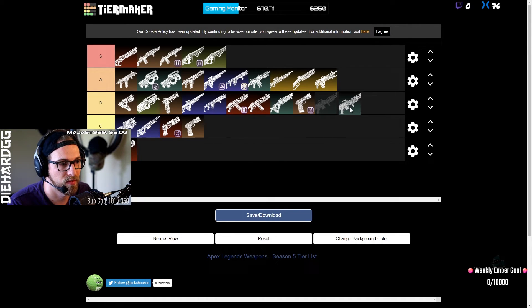The Spitfire — I think it's at the point of balance. Going up against a squad of Spitfires I kind of hate it, but I think the Spitfire is in a good balanced spot. Some in chat say the R99 should be S tier and needs a nerf, but I think the Spitfire is just well-balanced overall.